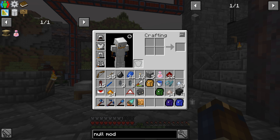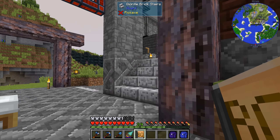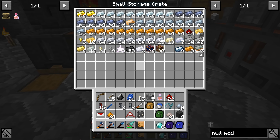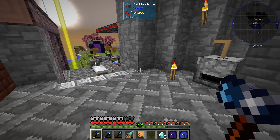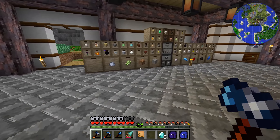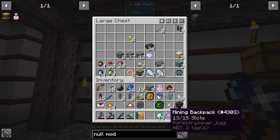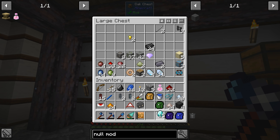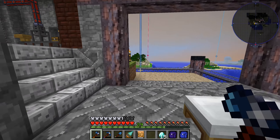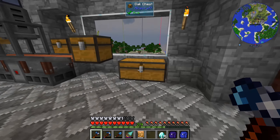We need four blocks of diamond. So the first thing we're gonna do today is find all our diamonds, because they're scattered all over the place. We have eight here, so that's nearly a block. We have none in this system anymore - we have some here - so we have less than two blocks. We're gonna have to go mining again, because we aren't getting those from the Void Ore Miner.